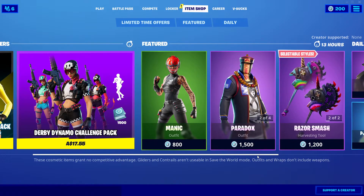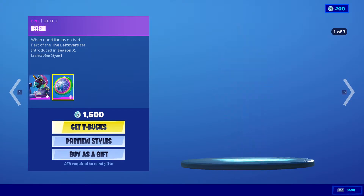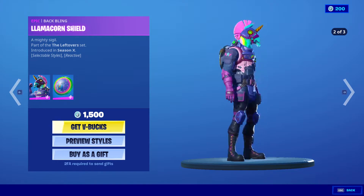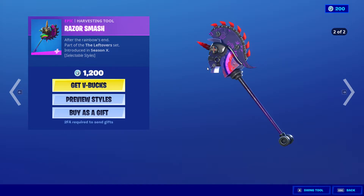Bash is back in the item shop. Bash with the Llama Car Shield back bling for 1500 V-Bucks — nice. We also got the Razor Smash for 1200 V-Bucks.